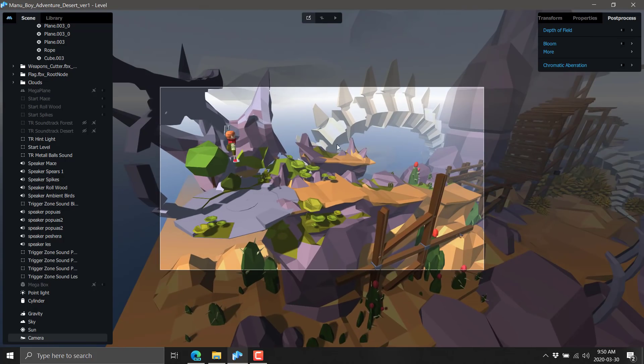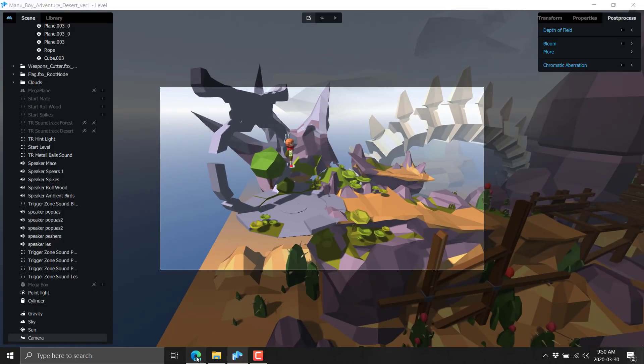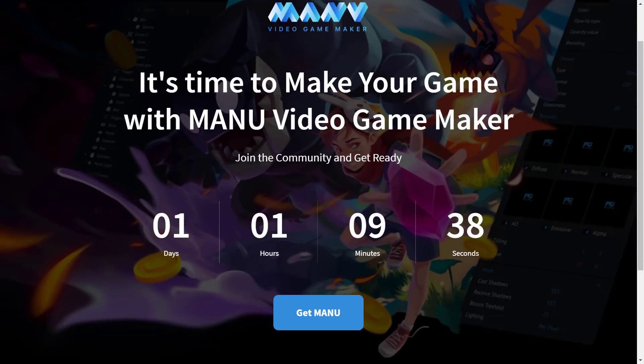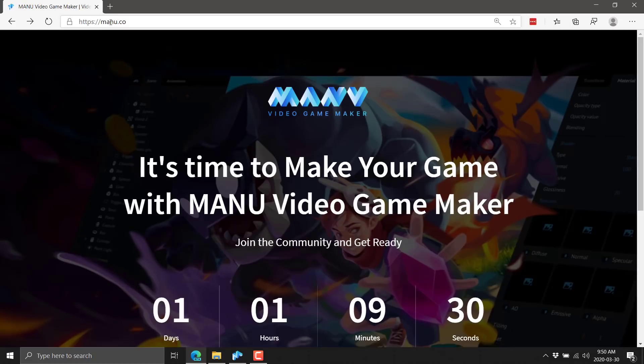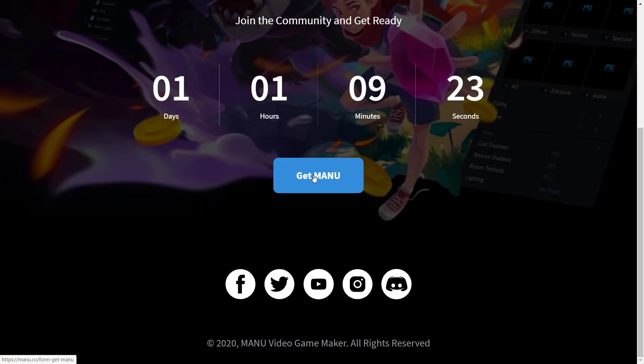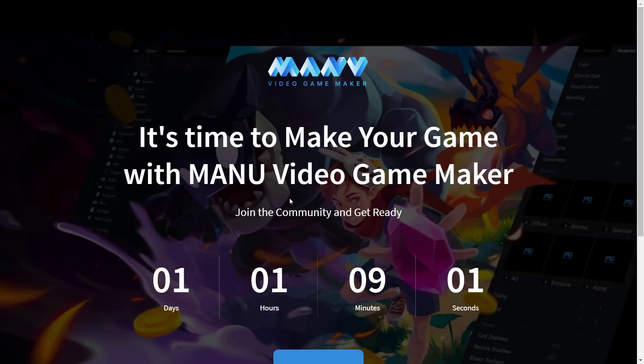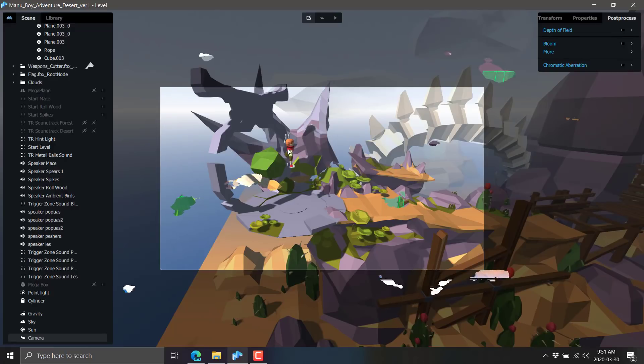Lighting is based off the sun, the sky, lamps, and emissive materials that you've brought in. You'll notice when I have the camera selected, I can obviously set the view of it. It's an interesting project, and I'll definitely be keeping an eye on it. If you're interested in checking it out yourself, there is a countdown — this is coming live on March 31st. It's available at manu.co, which I'll link below. You're going to be only able to get it from their website. They'll be emailing out the relevant information; I don't know if they're going to be letting everyone in since this is an alpha release.